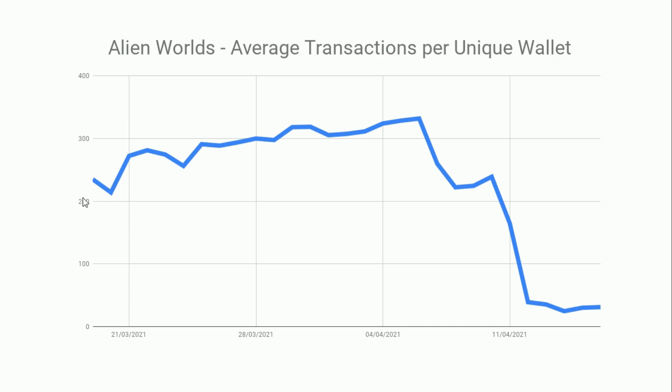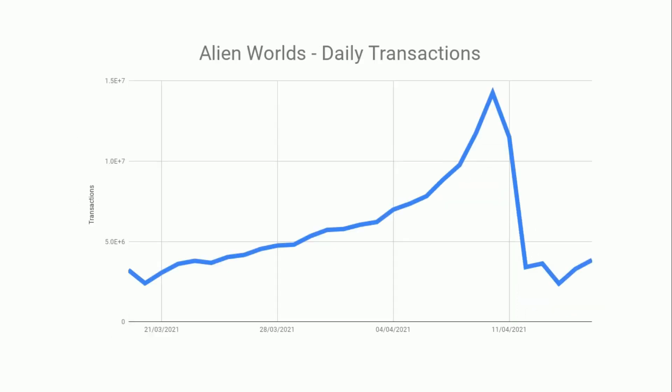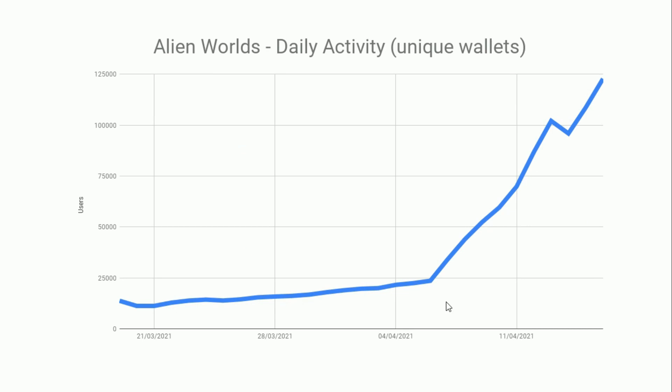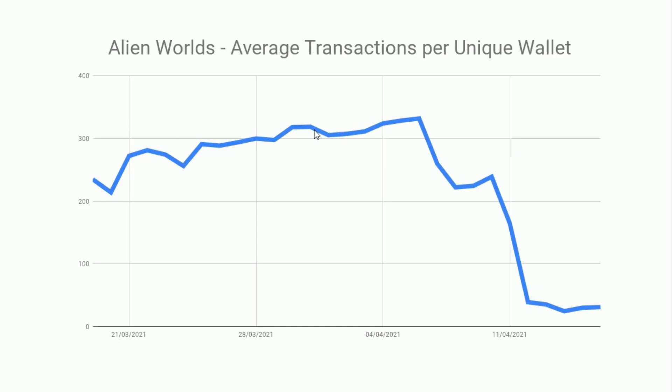We see it going from 200 transactions per wallet per day up to about 330–331 at the peak, then reCAPTCHA comes in and it totally collapses — I think transactions dropped 70 percent and the wallet count dropped about 89 percent. What's interesting is when reCAPTCHA comes in and the bots get kicked out, the average transactions per wallet has dropped from 331 down to about 30–31, while the active wallet count is still going up — so there are still loads of bots adding wallets.